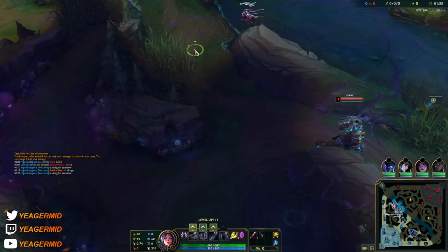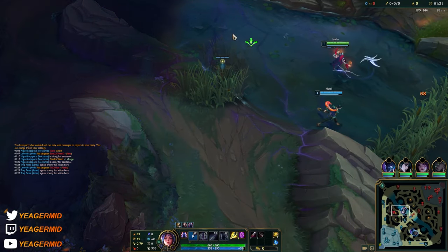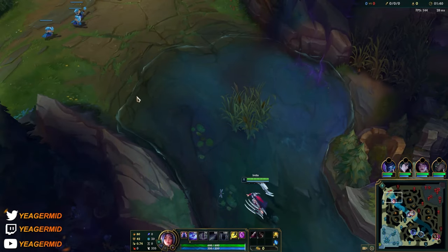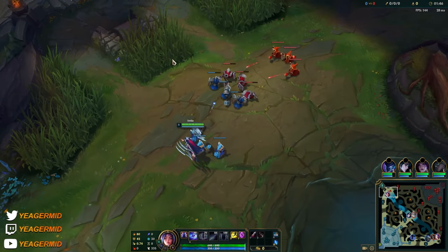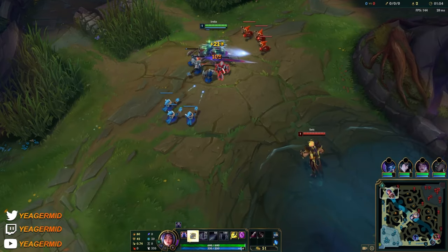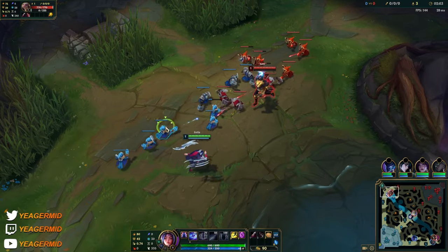They might be invading a ward. Just some free damage for him — they might be taking our blue but I can't really contest because it's going to be one versus two. I'll place a ward here just in case I'm getting ganked. If I force the trade then the jungler might try to come — it is Diana though, she doesn't really have any CC until she gets level six.